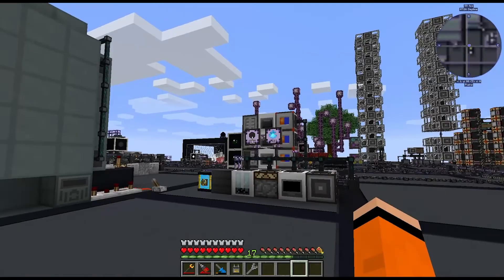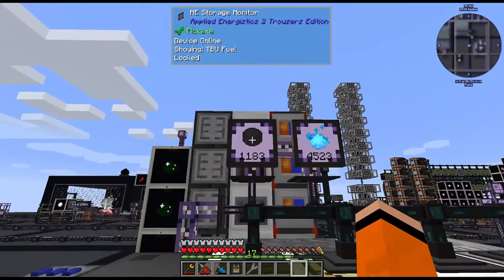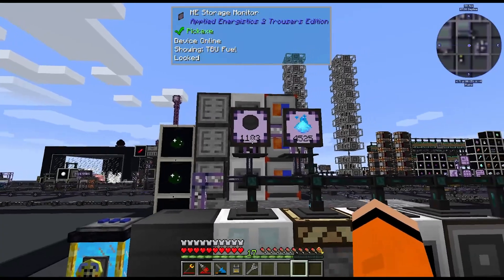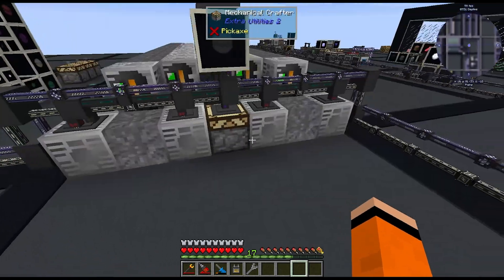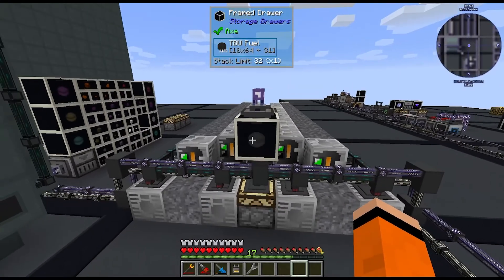Luckily I happened to be flying past this storage monitor and noticed our TBU was below 2,048 — basically the full drawer over here was going down a lot. If that had happened our reactor would have shut down, so luckily I noticed it. To fix that I added two extra CEFs to these power lines, and our TBU is now on the rise.